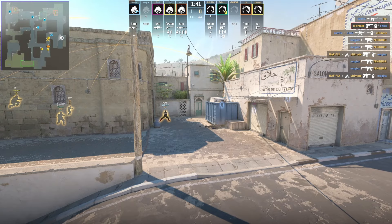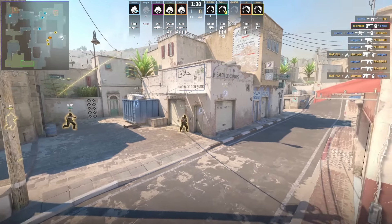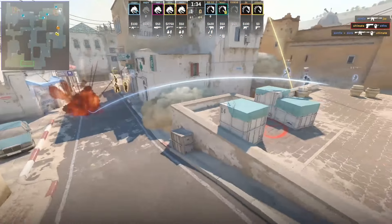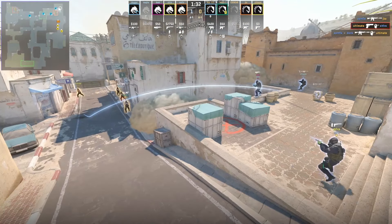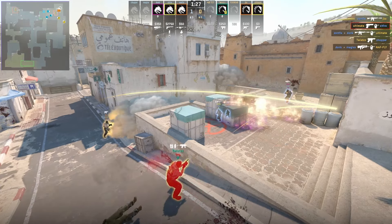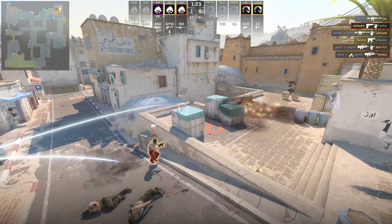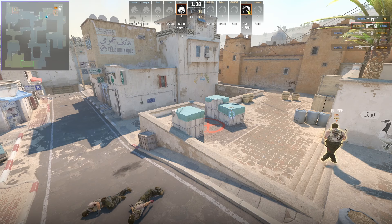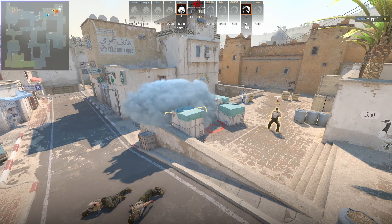There's a trade on Kinder, and then they come out long — Liquid holds W all the way up to A with the cover of their three smokes. I don't show the CT smoke here, but there is a CT smoke behind the cover of the A cross smoke to give them extra protection and layering in case Team Spirit breaks open one of the cross smokes.